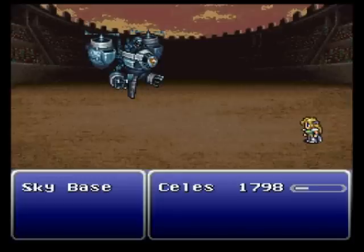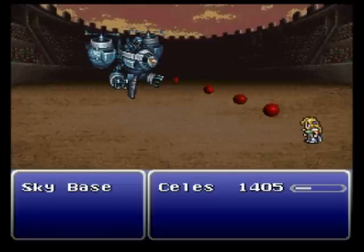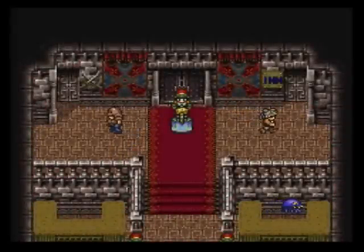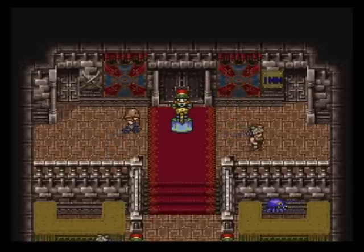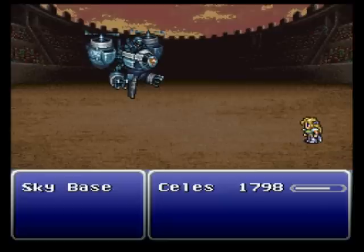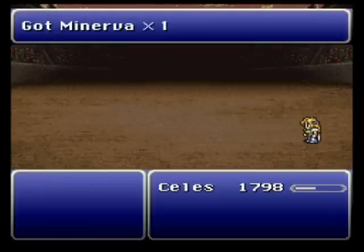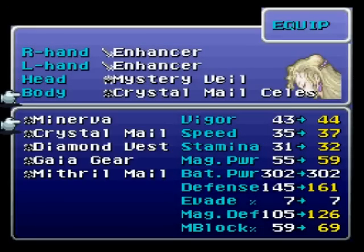These guys have a lot of HP. Celes' Evade is nice and high, but I don't have control. He counterattacked with three blasters — and that's how the Colosseum works, everybody. I'm going to try that fight a couple more times off camera. Something amazing's happened: she used Mute on the enemy, so it doesn't matter that he's using all of this terrible magic. We might actually win here! How delightful — that was my first attempt after turning off the camera. How unusually lucky.